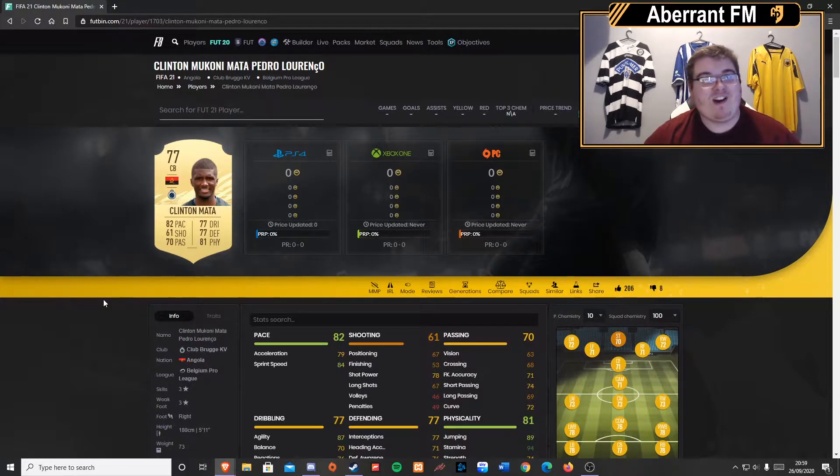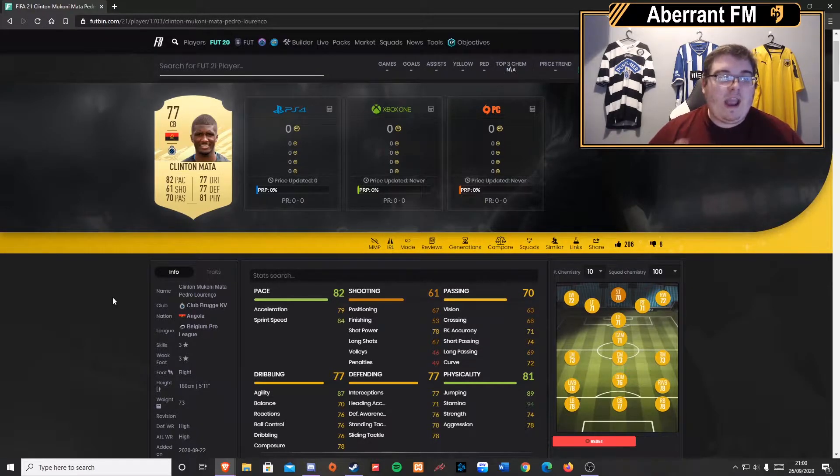Number three, one I'm quite excited about with a caveat: Clinton Mata, a right back. In previous games he had 82 pace, 81 physicals, 77 dribbling, 77 defending, 70 passing. First thing you'll notice is the pace — he's a centre back who's quick. He's only five foot eleven so I'd recommend him as a three-at-the-back centre back. The really big thing is he's got 87 agility, 89 jumping, 94 stamina, and 79 acceleration — this guy's going to be a bit of a monster in the air.